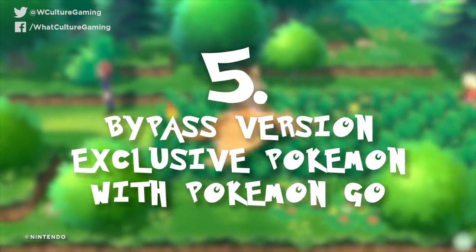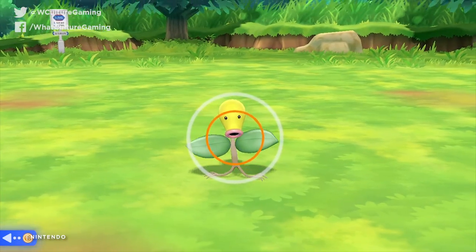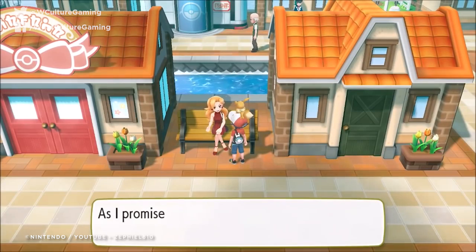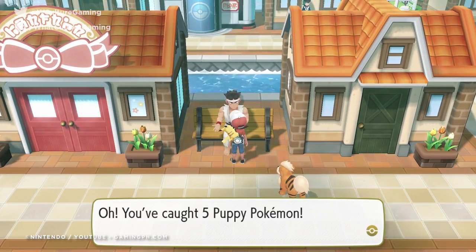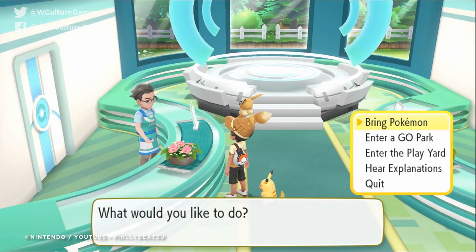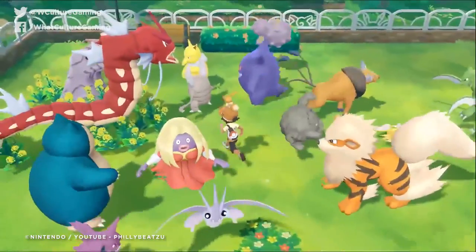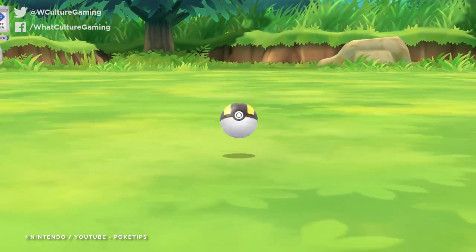Number 5: bypass version-exclusive Pokemon with Pokemon Go. Every generation of Pokemon has come with version-exclusive creatures to encourage trading amongst friends. There are a couple of in-game ways to acquire certain species from the opposing edition — a character in Vermillion City will give Eevee owners an Arcanine for 5 Meowths, or a Persian for Pikachu owners — but you can bypass the whole thing by linking your Pokemon Go account. Done in Fuchsia City when you can access the Pokemon Go Park, there are no edition-based restrictions on what you can bring across. Once a creature is transferred it can't go back, so transfer precisely what's missing.